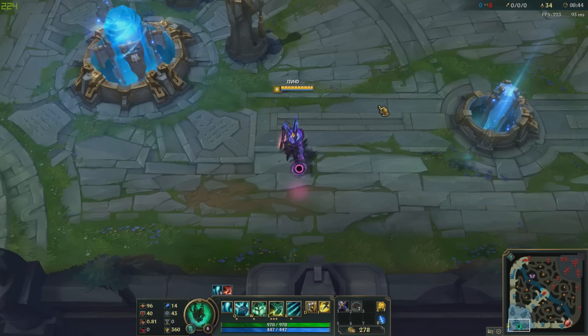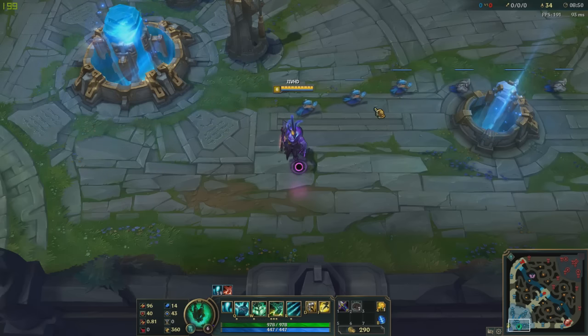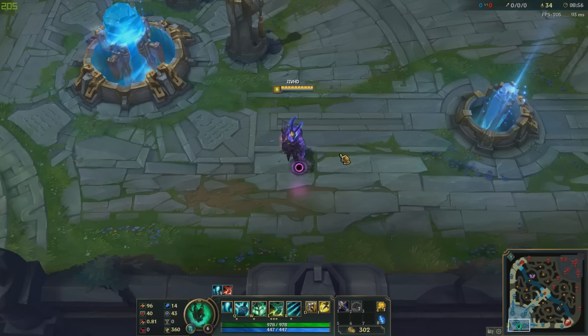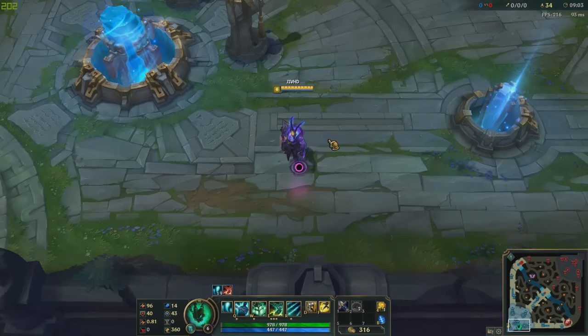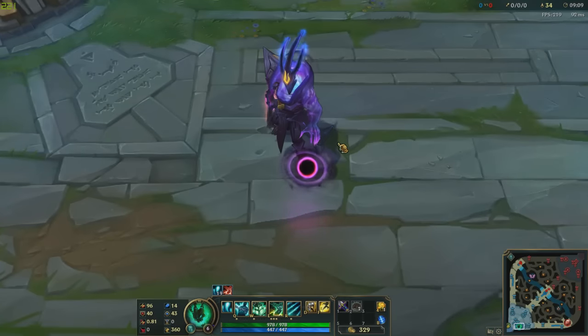Hey guys, Mike again. Today's video we're gonna be taking a look at the new skin on the PB server - Dark Star Thresh. Let me know what you guys think about this skin in the comment section below. It's a legendary skin priced at 1820 RP. There's also another skin, Dark Star Varus, that I'll show after. I'll show the recall, 360 view, abilities, and his passive as well.